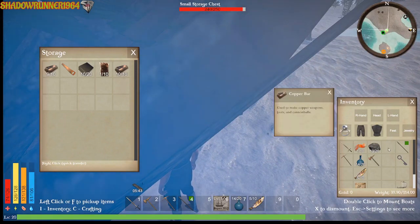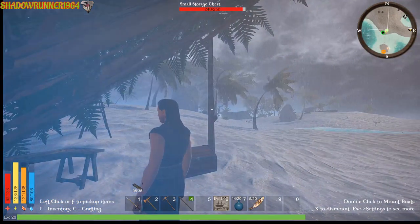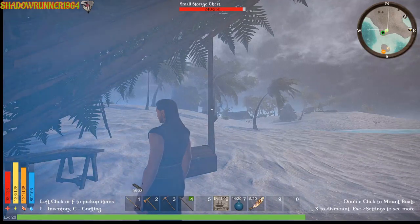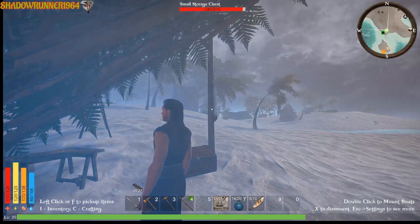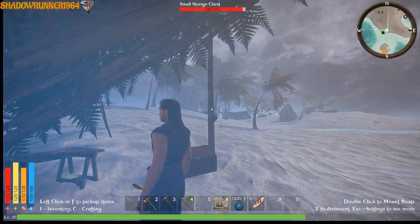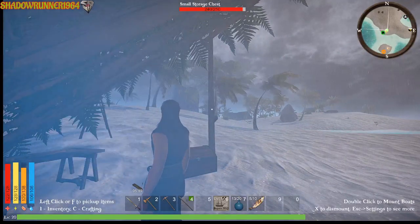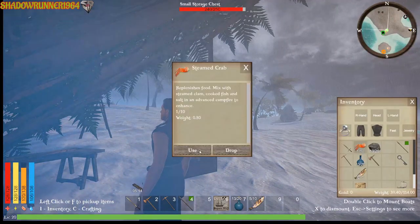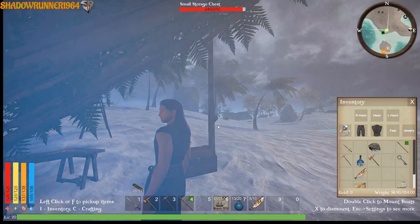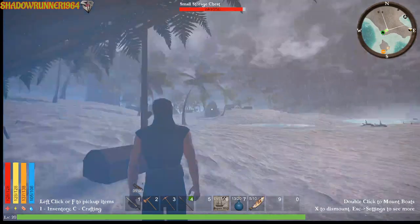Get our health back up, we're gonna drink some more water. Seven water. We're going to open up — wrong one. Let's eat this other fish, get everything back up. It is pouring down rain.